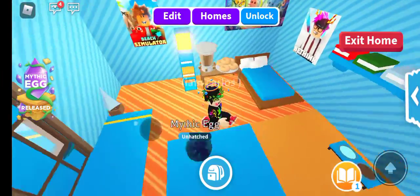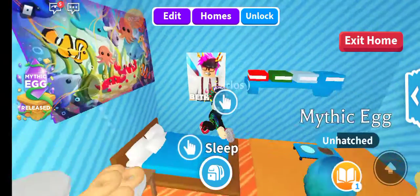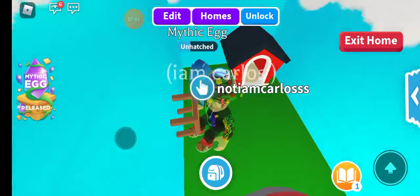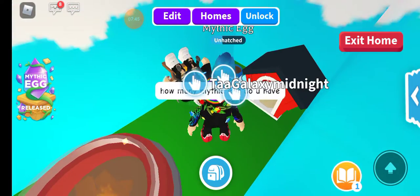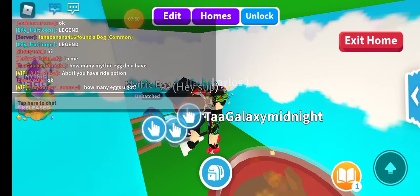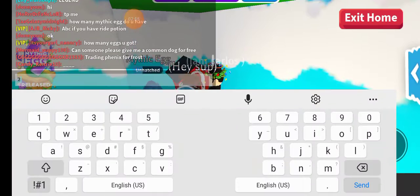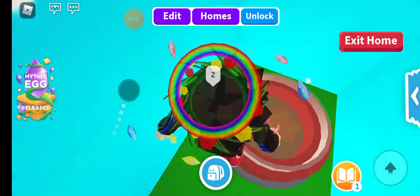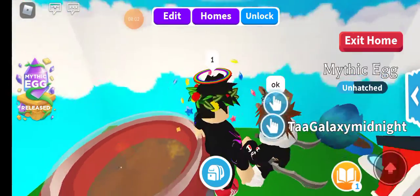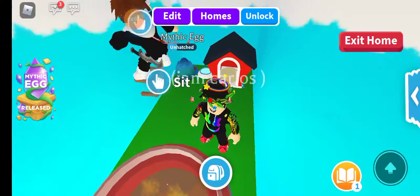Okay, so this is my room. There's a secret outside place in my room. I only have two of those meat eggs — well, one, because I already unhatched one. So this is just a little outside area.